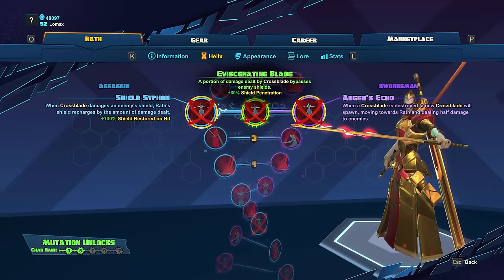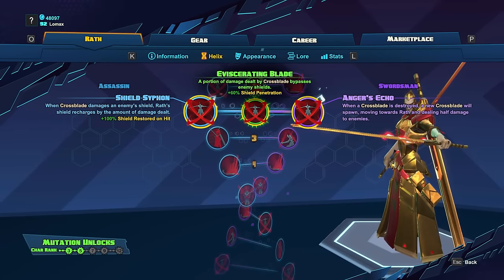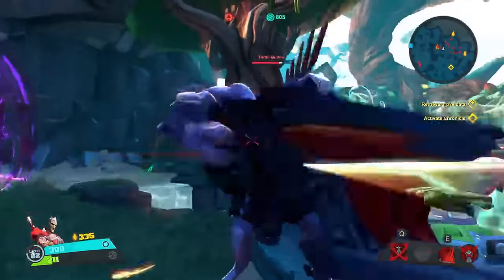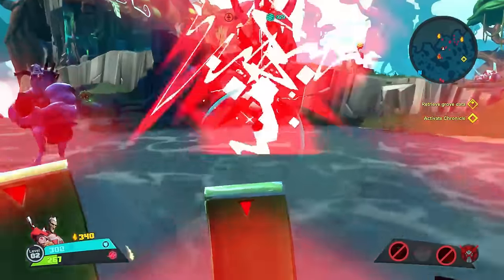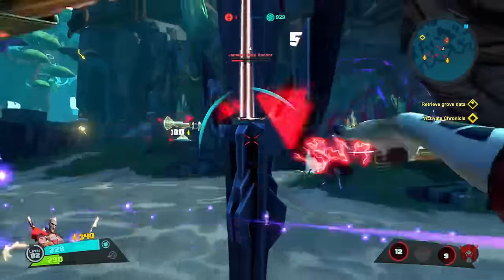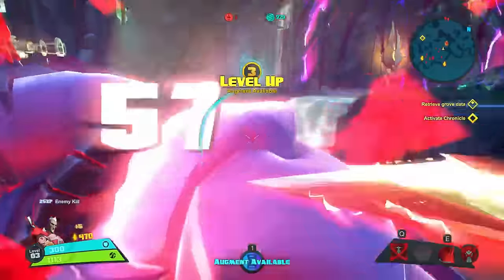At level 2, we're going to get two buffs to Crossblade: Shield Siphon and Anger's Echo. Shield Siphon is going to steal an enemy's shield on impact, giving Wrath shield capacity equal to whatever damage Crossblade does. I found this skill to be pretty lackluster. It would have its greatest use in PvP where enemy Battleborn tend to have shields, but even then it isn't that impressive, and it's nearly useless in PvE where most things do not have shields to begin with.